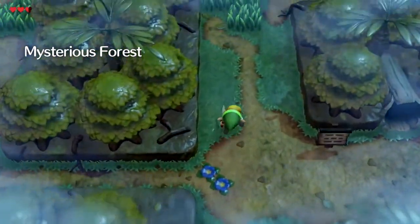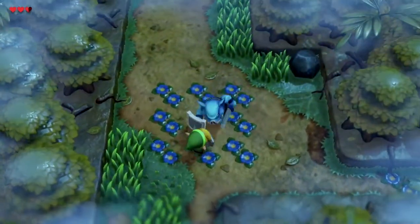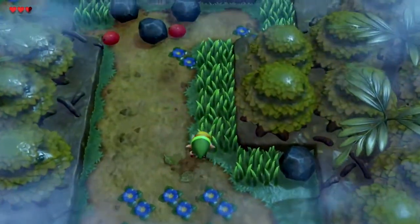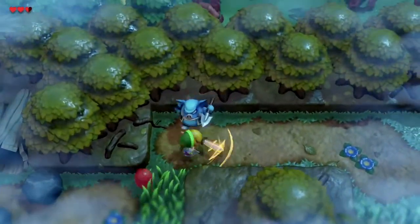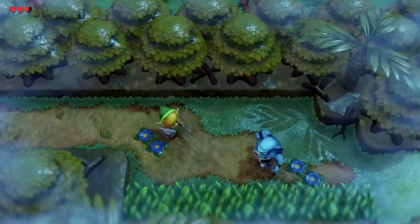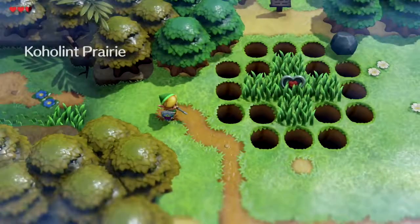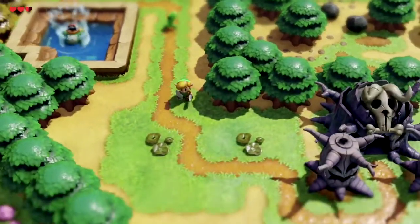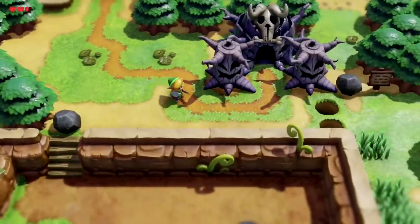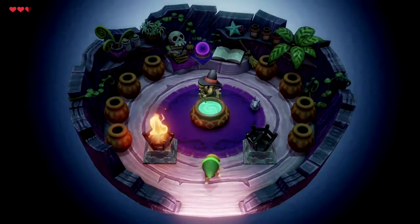And now we need to take the toadstool to the witch's hut, which is actually out of the forest. This is where the witch lives, so you take the toadstool to her, and she'll make you magic powder.